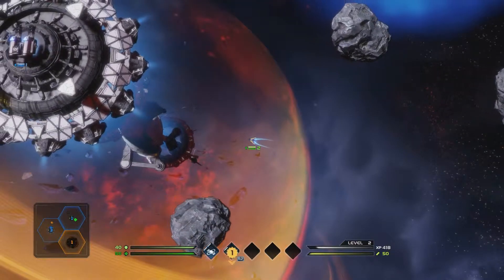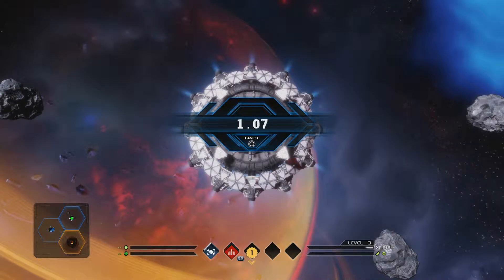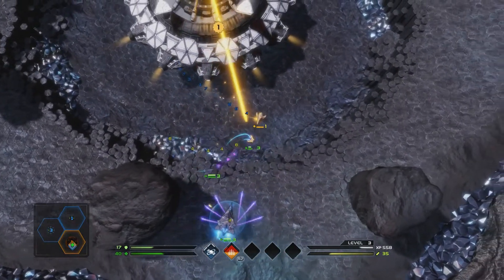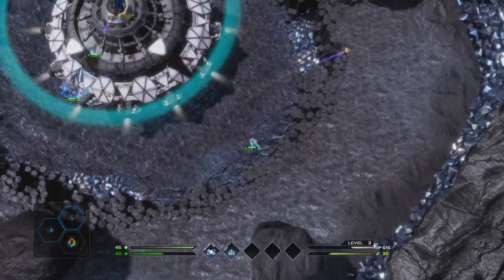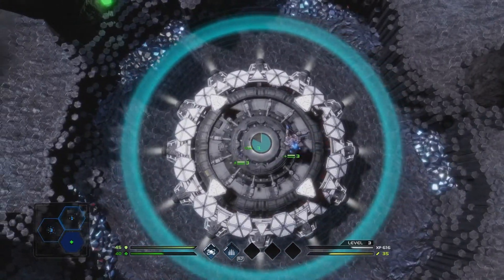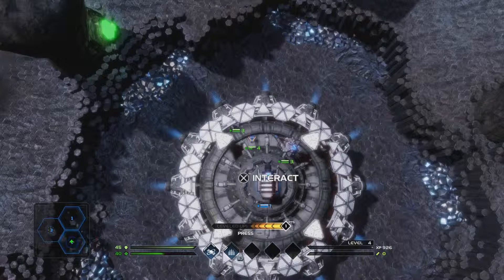Let's go back to the outpost. Upgrade available — cool, increase speed, armor, yeah might as well. There's a few more I bet in hard mode — like there'd be lots of ships coming after you while trying to interact with it. Oh, not that — let's transfer. Yeah, upgrade the core.